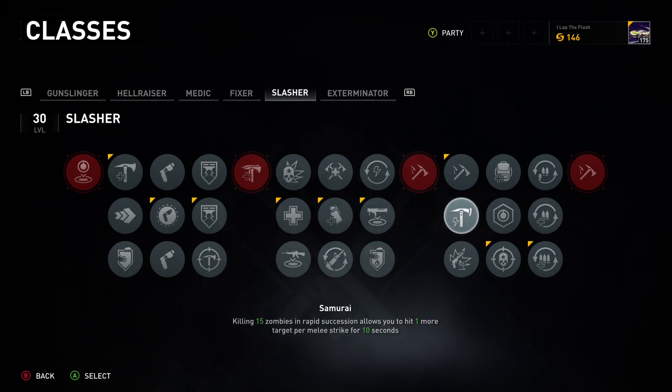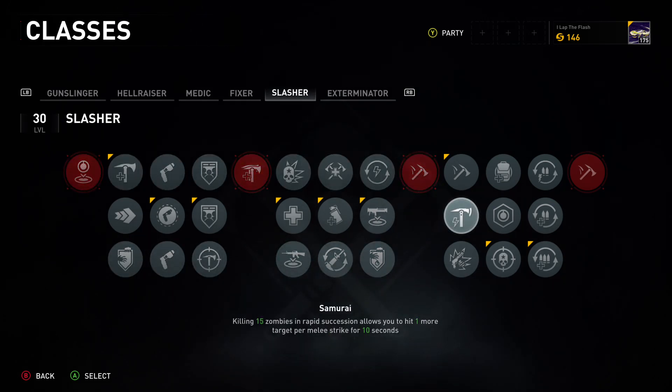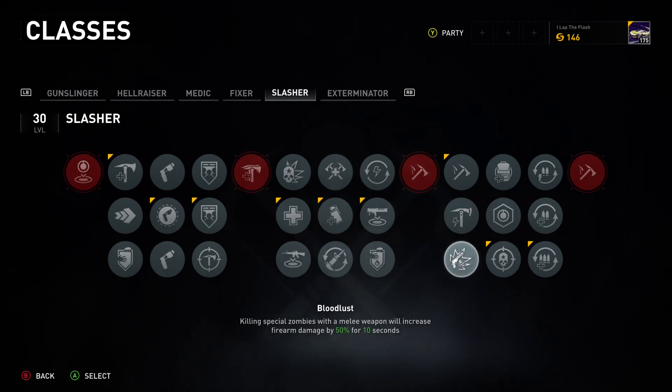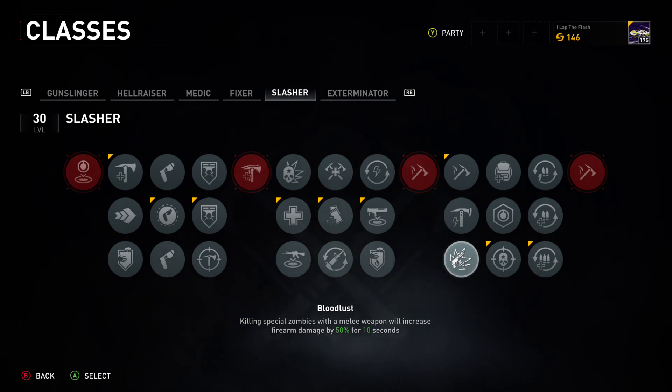You'll almost rarely have the chance to be swinging at four targets at once unless you're running that combo on easy or normal, in which case you could go with that and the health perk and just go straight in. Killing special zombies with a melee weapon to increase fire damage by 50 percent for 10 seconds isn't bad, but you're going to be shooting hazmat suits more than meleeing them, and you don't really melee lurkers or screamers, so the other perk is much better.